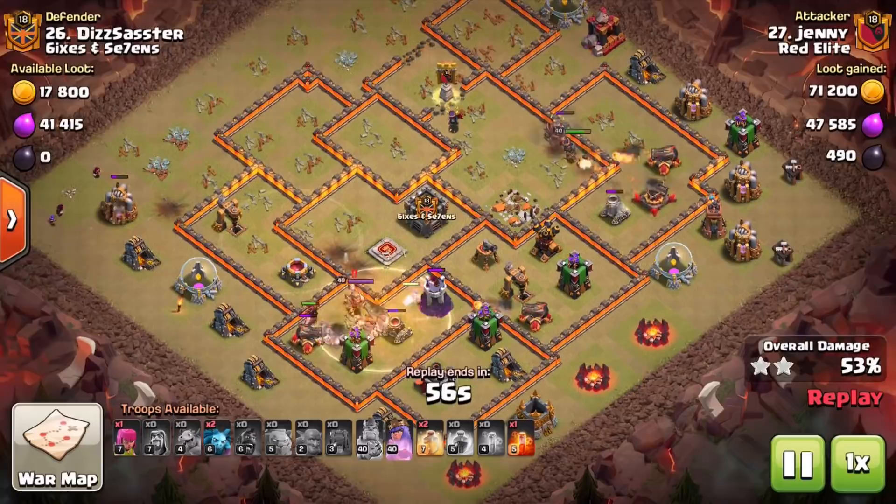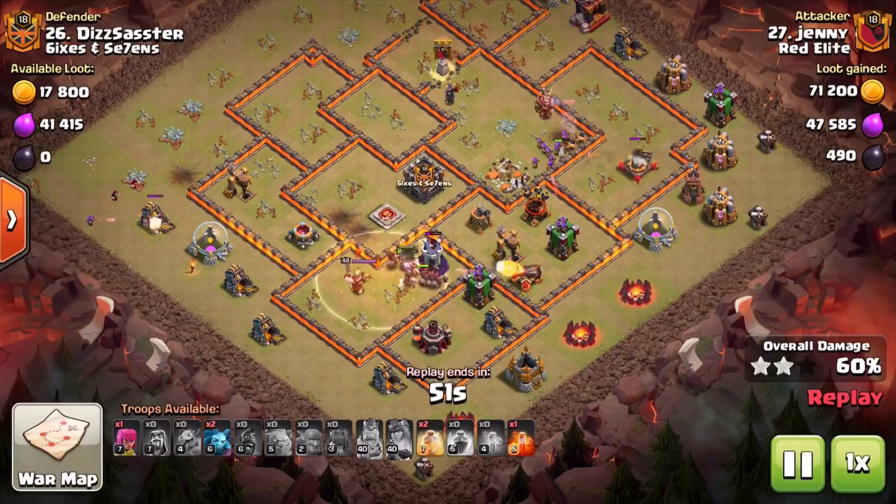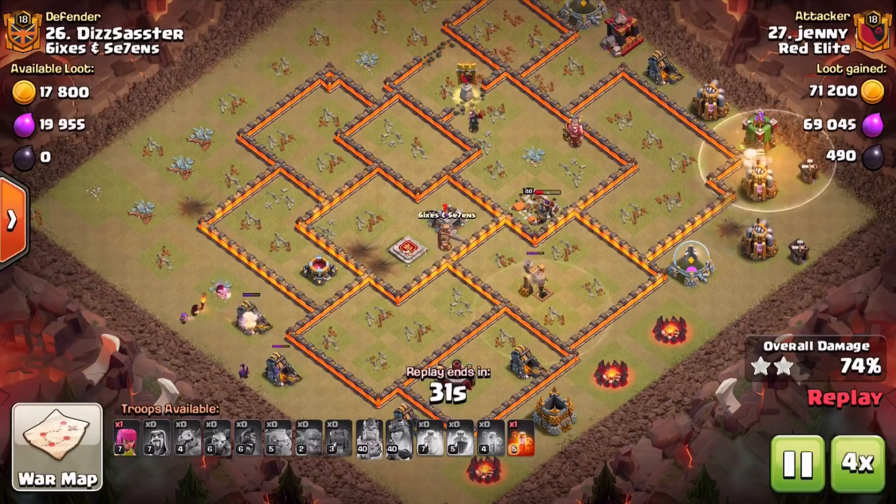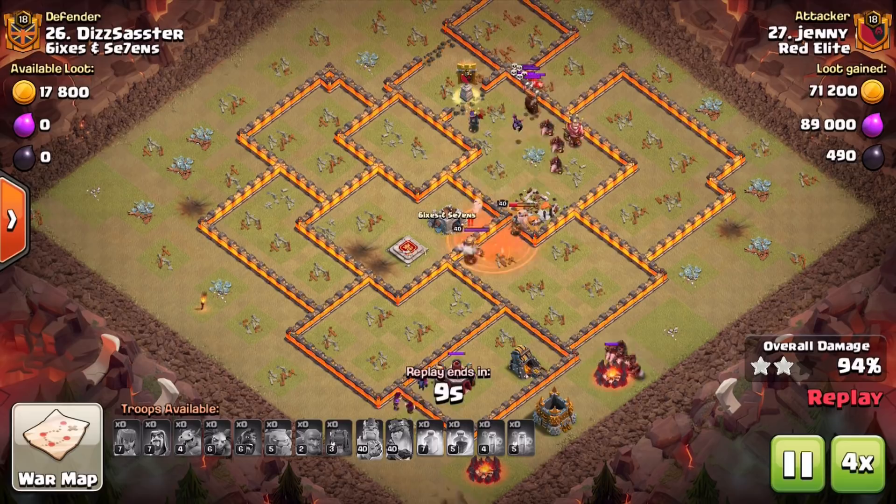Just think about how much value Jenny got here out of that kill squad — it was massive from the top of the base, really just with a couple of troops, then baby dragons to set the funnel, a couple of bowlers, and other than that it was the heroes and the siege machine that got the job done. The rest of the attack was the Hog Riders, and that is what's helping that success rate, especially at Town Hall 10, being able to use that kill squad.